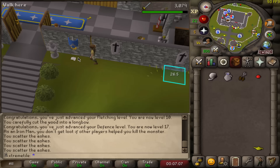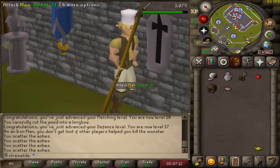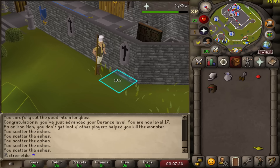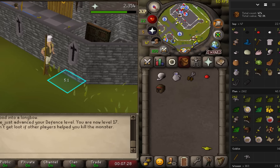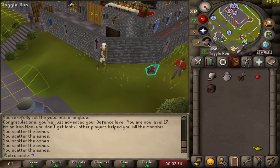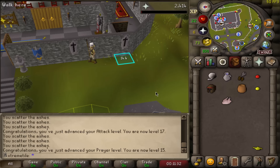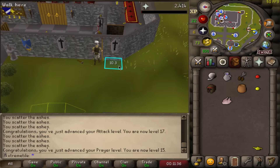Level 17 defense. Hey, the chef's hat — I've been waiting for that one. Best in slot fashion scape. We still have about seven more items to go, but this is actually going way smoother than I thought it would. Killed 47 imps so far — nothing crazy, but we've gotten a ton of items. It should probably take like maybe another hour, maybe even less if we get lucky. Could easily go dry for a couple of 1-in-128 drops and stay here for like five more hours. Level 15 prayer — love to see it. We also got level 17 attack.